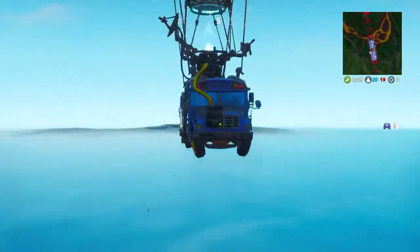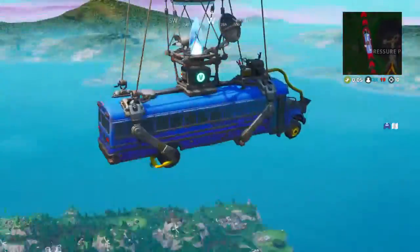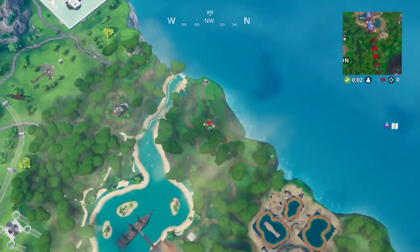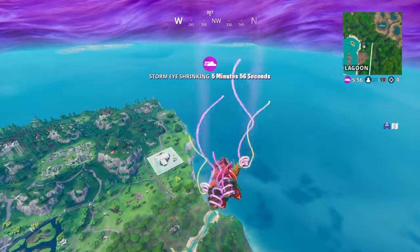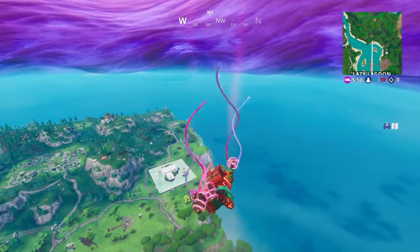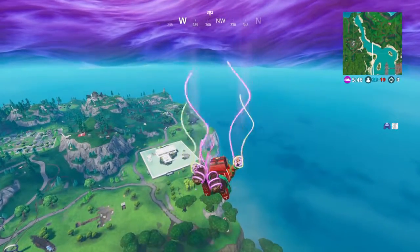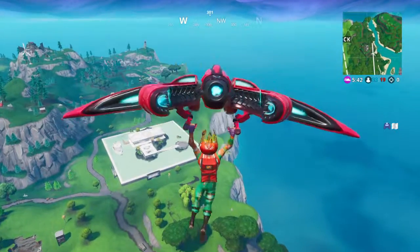Lovely bus — you spin me right round, baby right round. Yeah, we're falling and we need to head towards the block, past the block. This one's more difficult because to collect the Fork Bike, there are three pressure plates surrounding it, which we've seen.